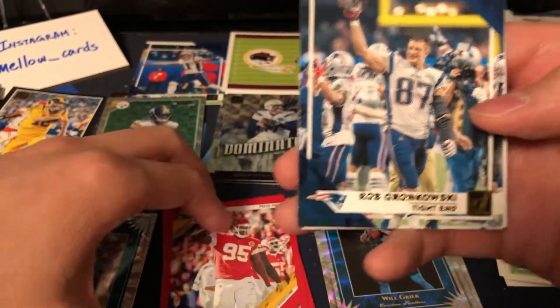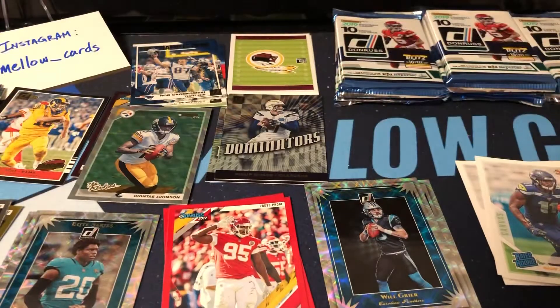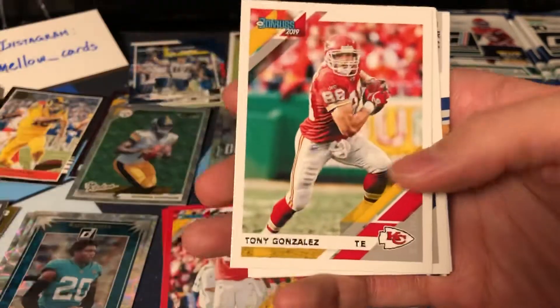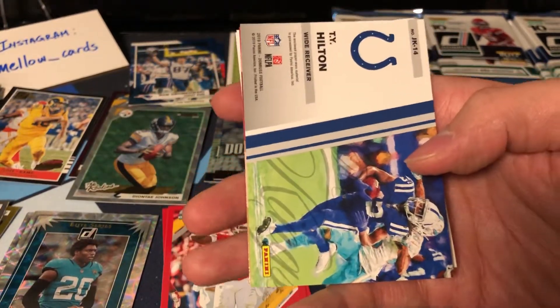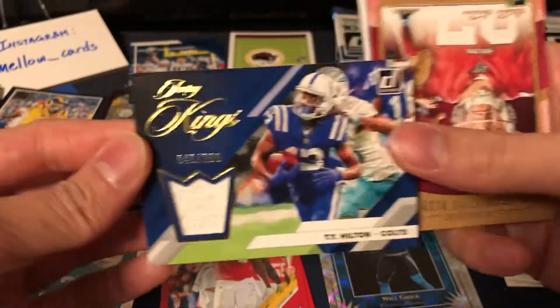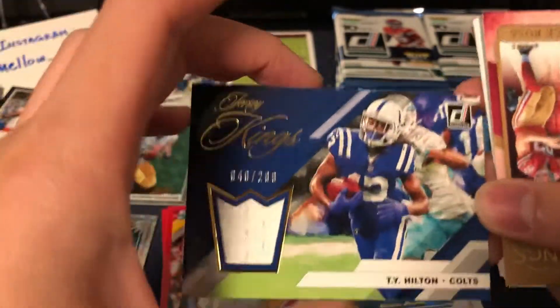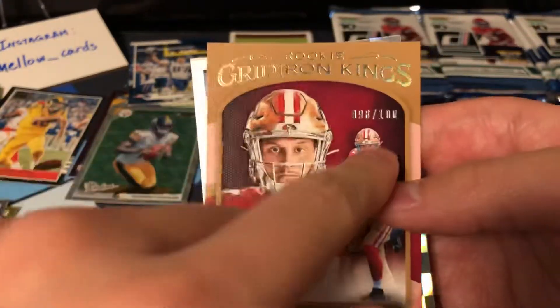Another Champ is Here insert — Rob Gronkowski. Darnell Savage rookie. CMC, Randy Moss, Tony Gonzalez, Kyle Fuller, Matt Breida — and our first mem here: T.Y. Hilton, numbered 40 of 299. This is a clear worn material jersey kings — and it's a numbered gridiron kings too, number 98 of 100. Off by one from his jersey number — that would have been sweet! That's a cool looking card.